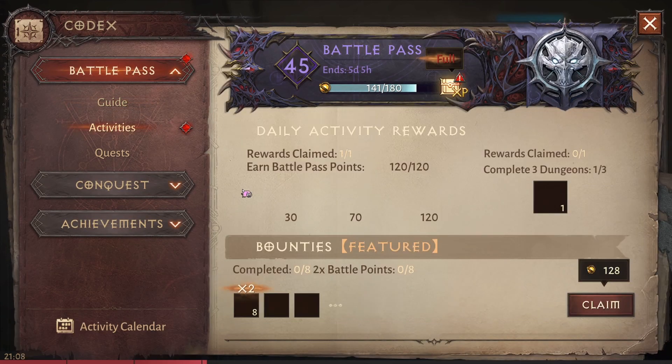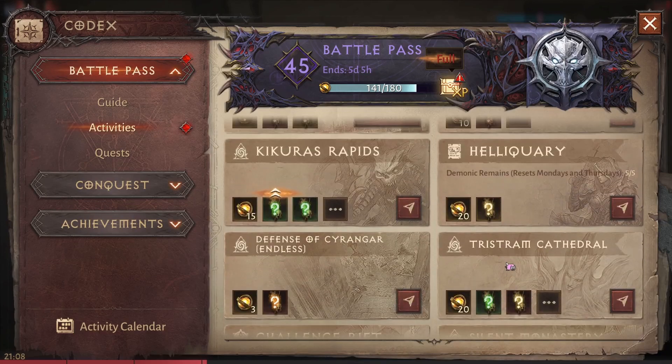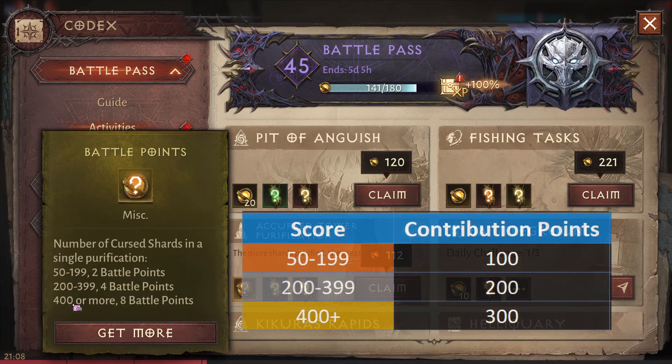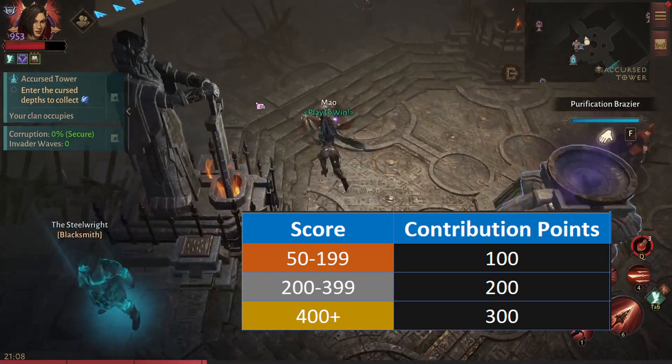What most people have figured out is that the contribution points you get are based on your score, and there's three categories. The first one is 50 to 199, the second one is 200 to 399, and the third one is 400 or more. Most people do 400 runs and they get 300 points for it. But if you were to do a score of 50, you'd get 100, and if you were to do a score of 200, you'd get 200 points.